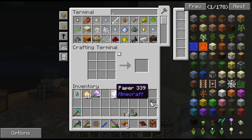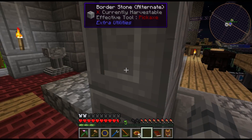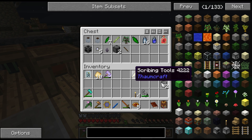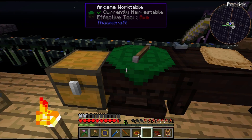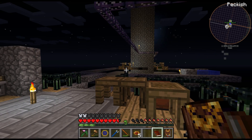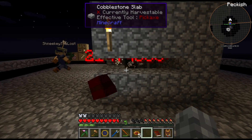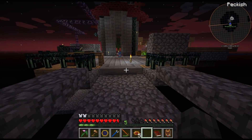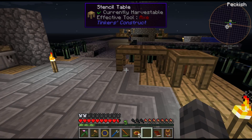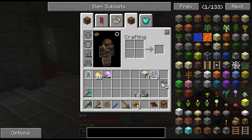Mr. number ten wasn't too happy about being Mr. number ten - he was unwilling to be part of your questing experience. We need two greatwood logs. Also we apparently have mob griefing off because it didn't blow up any of the cobblestone - that might actually be by design in skyblock, because I certainly didn't make any changes to the server settings when we started. I am not going to complain - me neither.